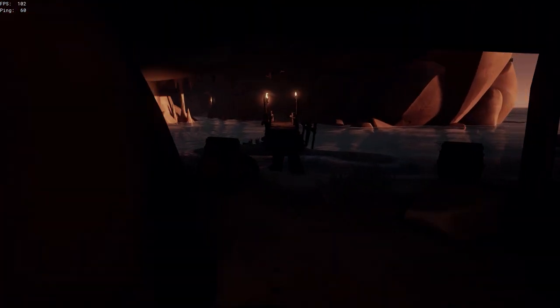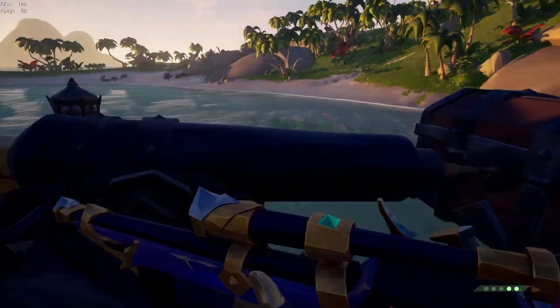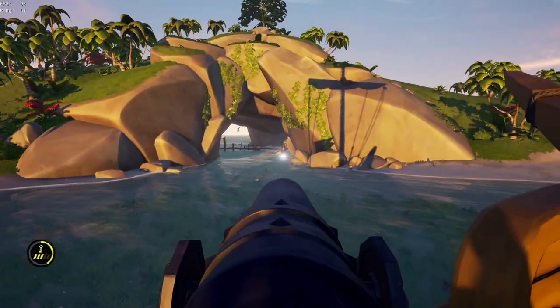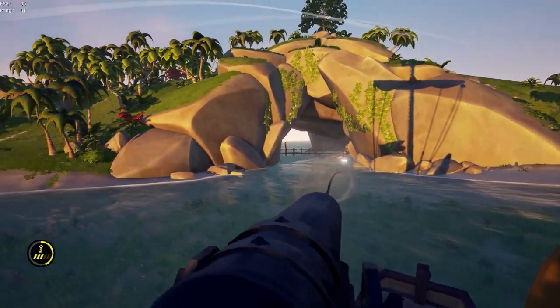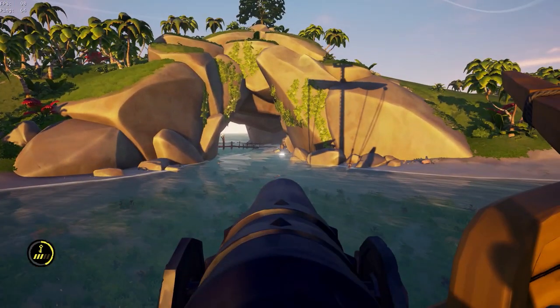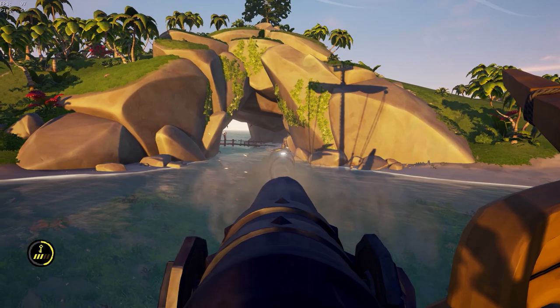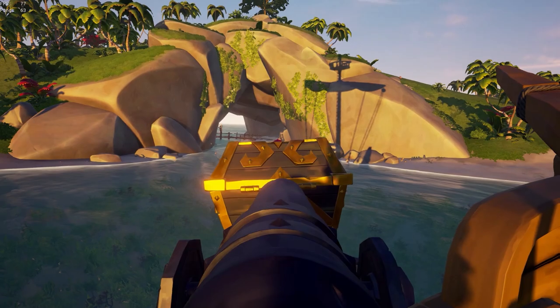Once you've got all the loot out, transfer it to your ship — either by putting it on a rowboat or getting it within harpoon range. Different islands will allow you to do different things, so just do it the easiest way you can. As you can see, harpooning loot and dropping it on the ship still gives you emissary reputation, which pushed me up to almost grade four Gold Hoarders. If I'd gone for all the map pieces I would have hit grade four, so if you're farming gold, going for all map pieces is the best approach.